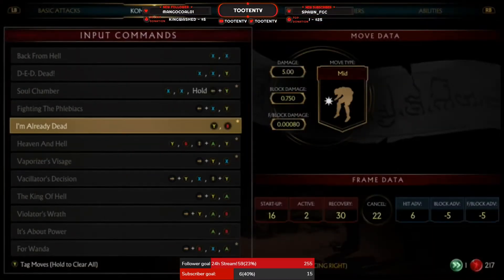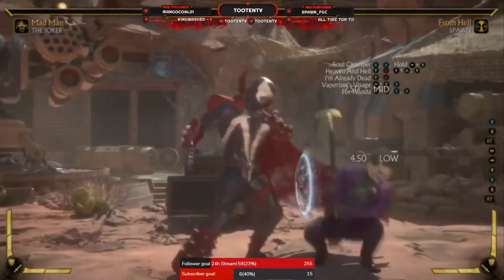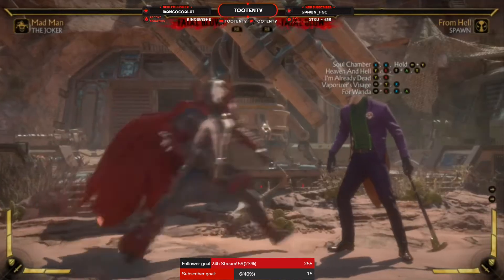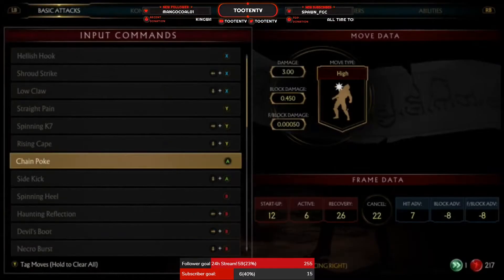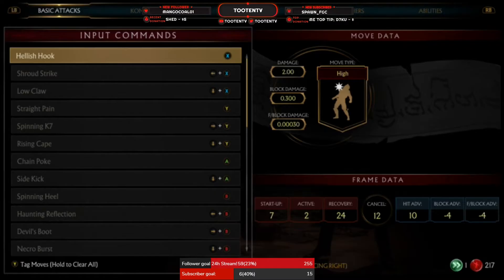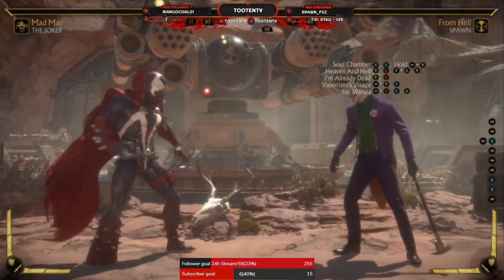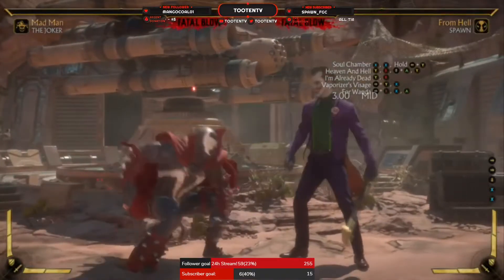And then you have your forward 2-1, which is minus 6, so you're safe. A 6-frame down 1 can punish you, but they can't do anything off it. It's also a low, so it's nice. Then you've got your forward 4-1-3, which is again just safe — they can't punish you with anything but a 6-frame down 1. So those are all good. Let's take a look at his standing 1 button frames. His standing 1 is a start-up of 7, minus 4, so you're safe. His back 1 is minus 11 so you're unsafe — people stagger it a lot and it's hard to actually punish. It's got a start-up of 13. He has a 7-frame down 1, and it's minus 4, so you're safe — like pretty much every other down 1.